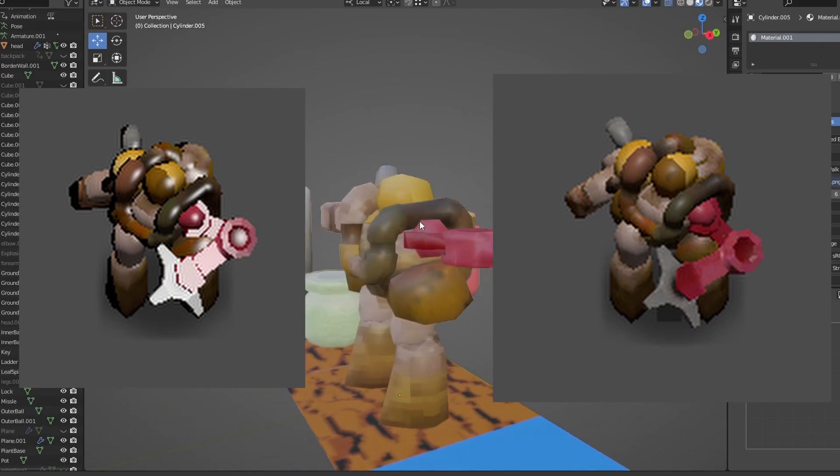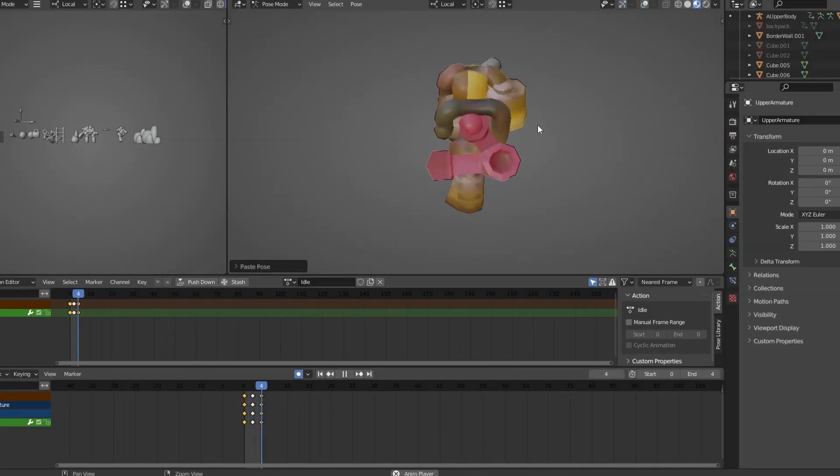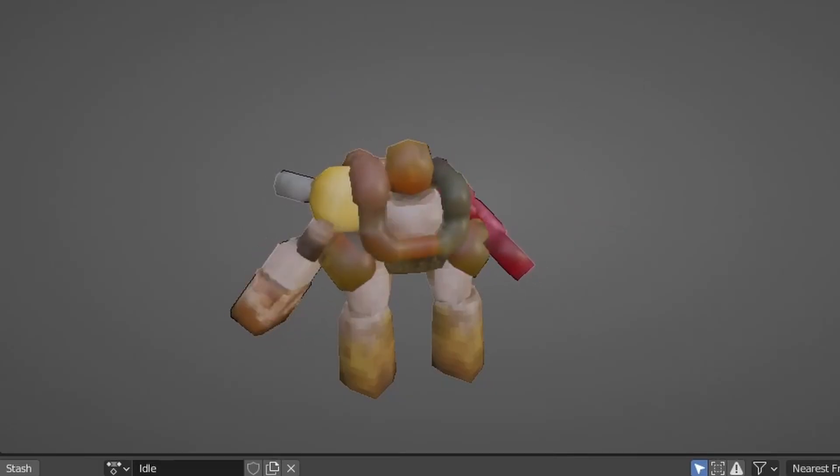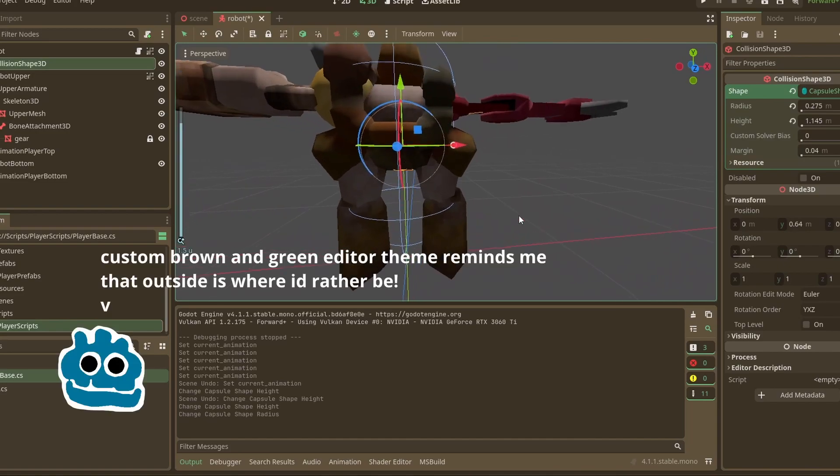Here's all the cool stuff I added. So I remodeled the robot because he needed a little upgrade. I think he looks a lot more cool now. He's got sort of a life to him — like a breathing, living thing. I got him in the game running around.